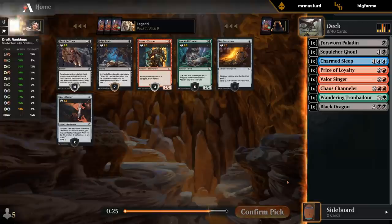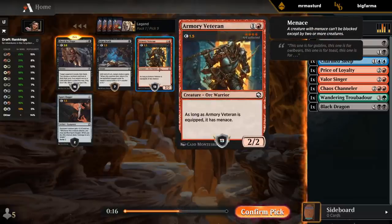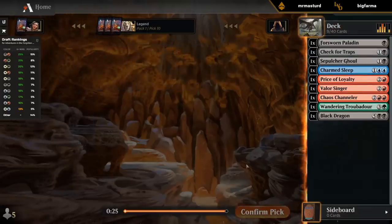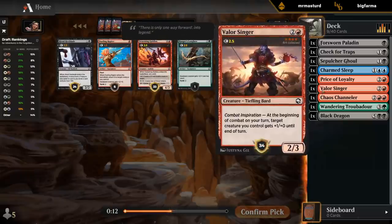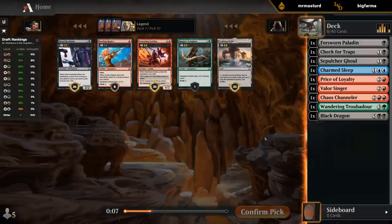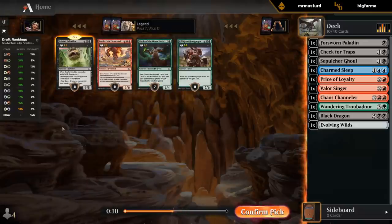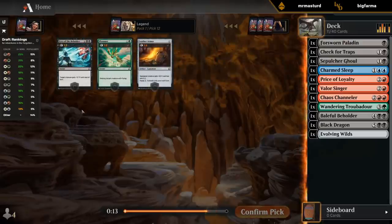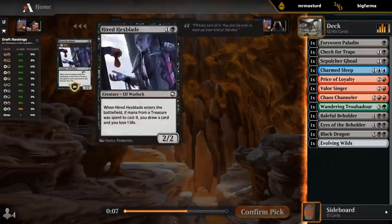I don't think I'm playing any of these, so they should all be pretty low grades. Check for Traps I could see sneaking into the deck. Veterans is really just a red-white card. I don't mind Hexblade, and there's an Evolving Wilds too — Evolving Wilds is probably the safest pick because I'm going to play it no matter what. Beholder is better than Elemental but unlikely I'll play either. I'll take a Hexblade — that one might make the cut if we end up with a few treasure makers.